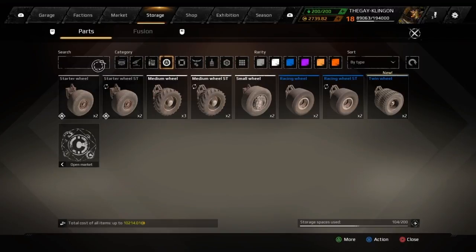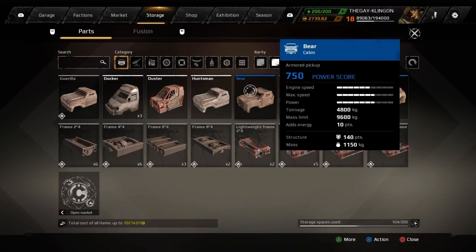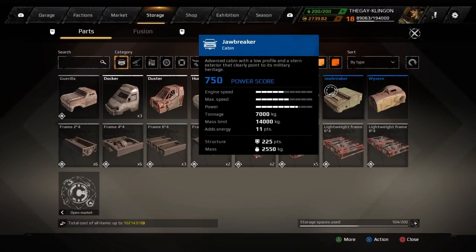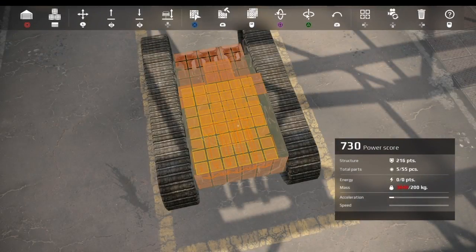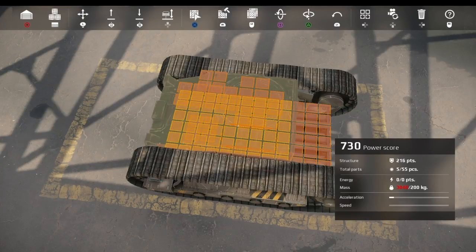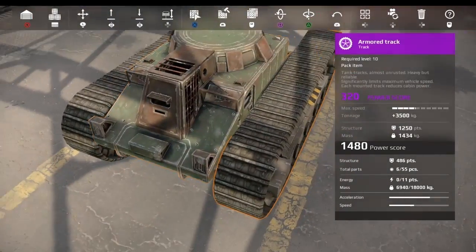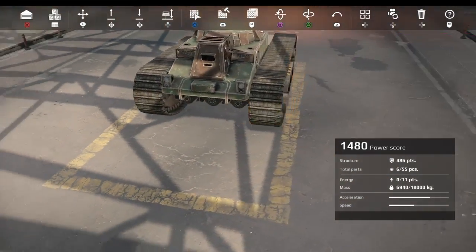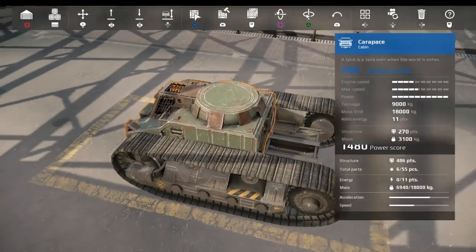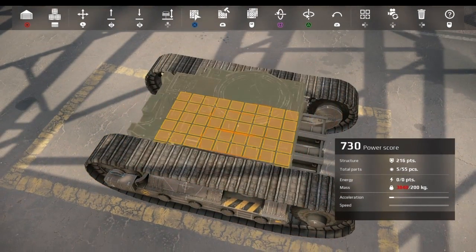Now, if you look, I've got the Bear which is a good cabin, but the Carapace is a lot better. The Jawbreaker is pretty good too, but the Carapace has the most armor and strength, so I'm going to pick that. It looks more like a tank and pretty badass — when you come against one of these things you're going to crap yourself.